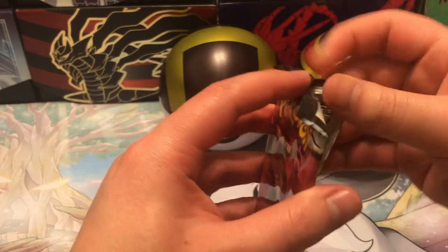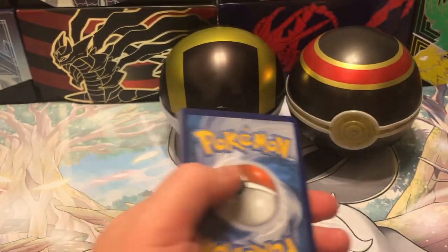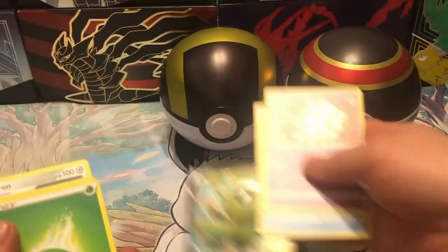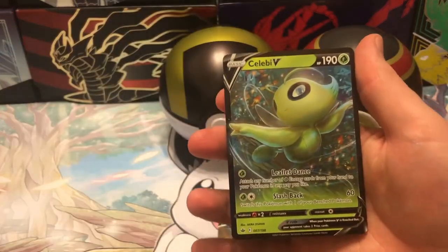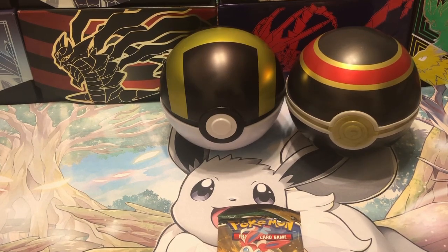Chilling Reign. Let's go. Code card. All right, what do we got? Celebi V! I'll take it. Celebi V - gonna get that sleeved up here real quick.